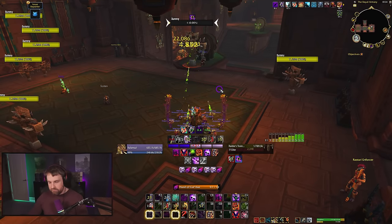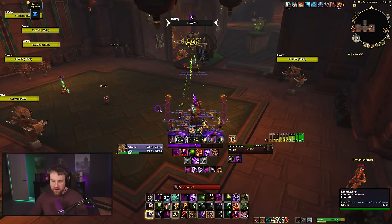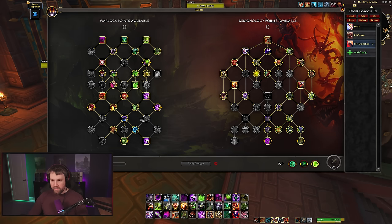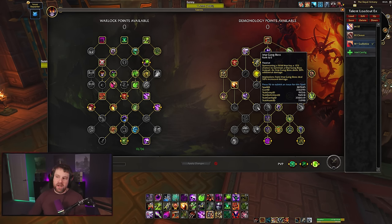That's the core cycling of Demonology — one-minute Tyrants, cycling pets and building into that for a sustainable one-minute damage profile. We're not playing Demonic Consumption, but it's still solid and brings good damage in patch 10.2. It's important to note that Imp Gang Boss has changed in 10.2 — it no longer refunds imps if you implode Imp Gang Bosses, just increases their damage. We're not even playing Imp Gang Boss in AoE; it's no longer a good talent.